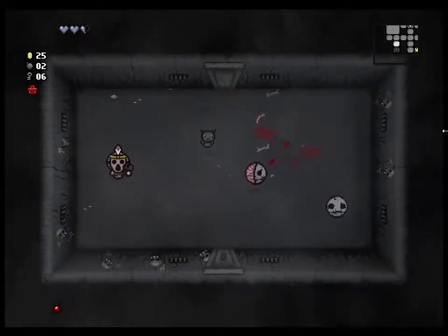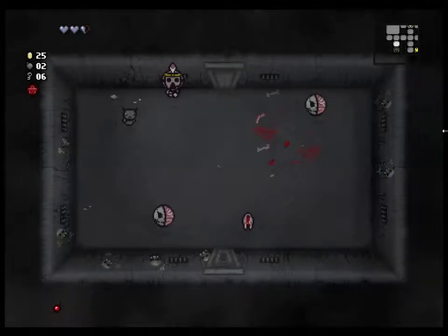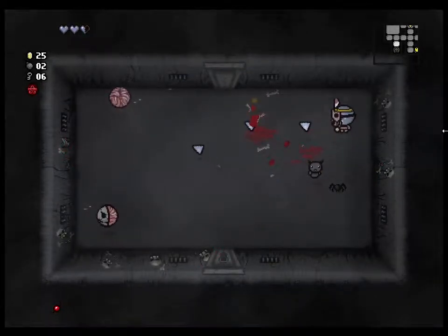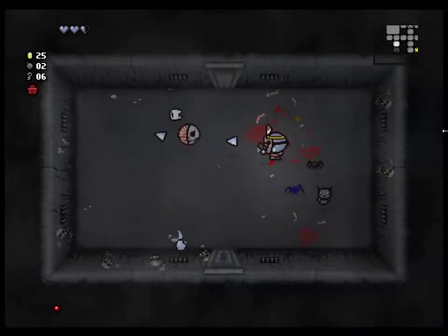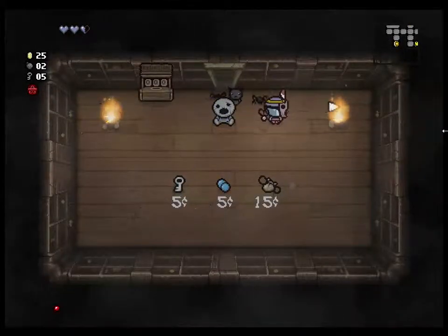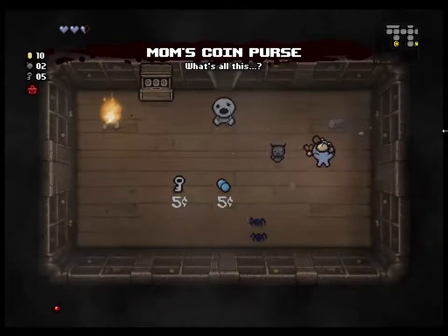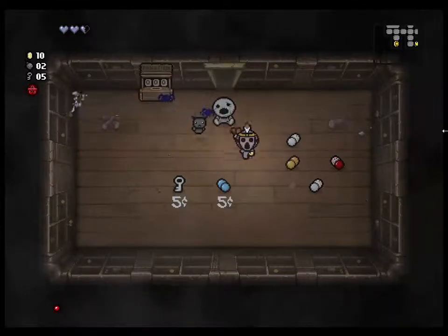These things are like the other meat suits except they do that. You can tell because of their bloody head — or lack of a head that's bloody. They still jump around randomly. That's Mom's Coin Purse, which basically spawns a bunch of pills, so if you're going for pills that's a good way to go.